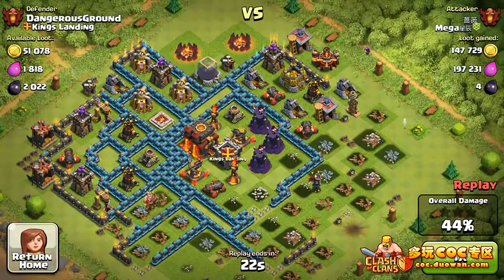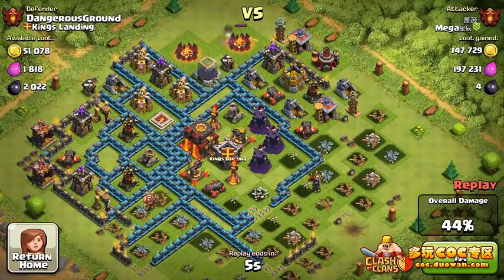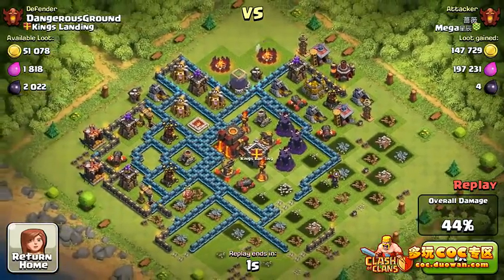This guy is stuck at 44 percent. No matter what side he deploys on, he has less than 10 archers and less than 10 barbarians. I don't know what he's trying to do — he's just being desperate. From my point of view there's nothing in the base left where you can deploy enough troops to avoid getting fired at. That's gonna be it — three seconds left, 44 percent, no magic is going to happen.